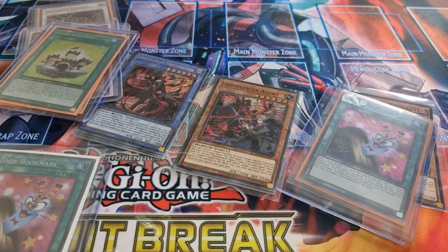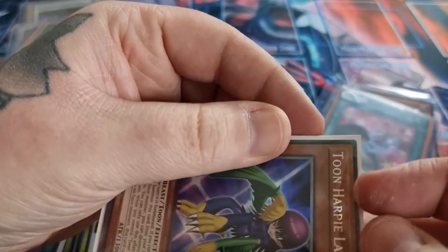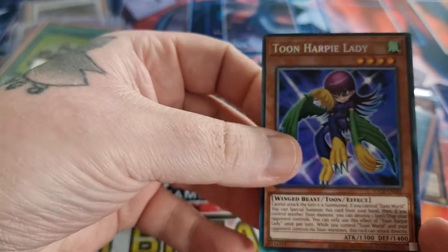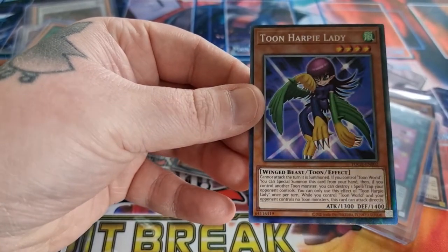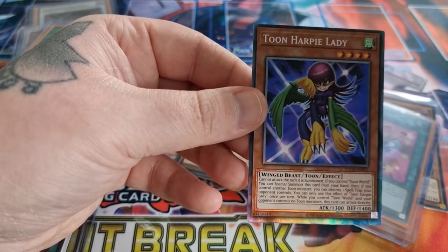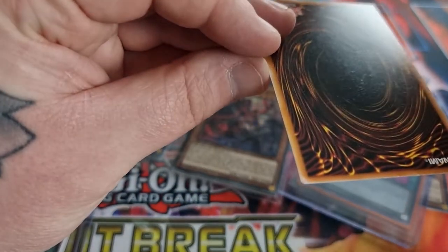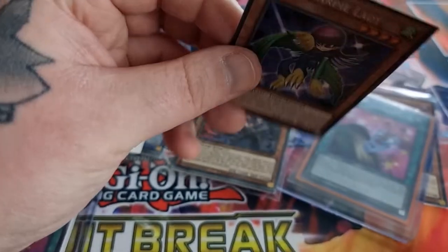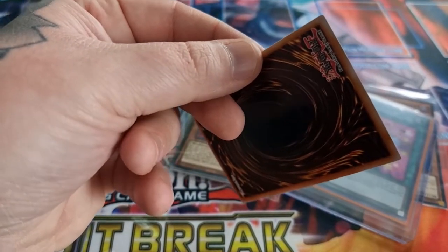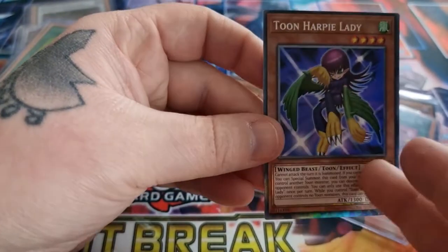Let's have a wee look at the Toon Harpy Lady. Really nice. The ones floating about on eBay are going to be miscut and not as good, because the first edition of Toon Chaos — all the collector's rares were cut poorly. But you can see they still look great. They always had like a ding right on the top of the card, and usually one at the bottom or side. There's sort of a ding there, but they still look amazing.